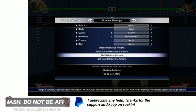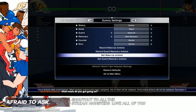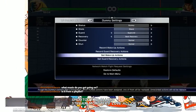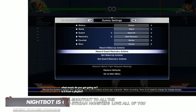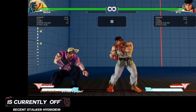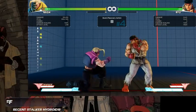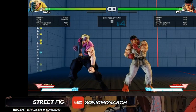We're going to do some frame trap stuff first; combos are the last thing I want to talk about. So a frame trap is when you hit somebody with a move that is plus on block but leaves enough of a gap for them to press a button.